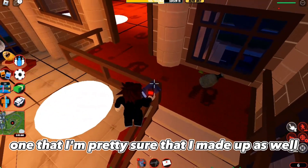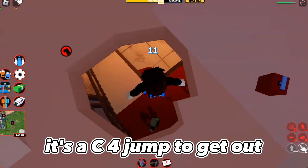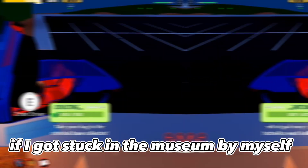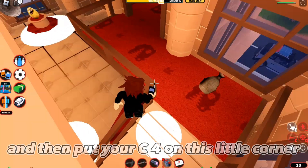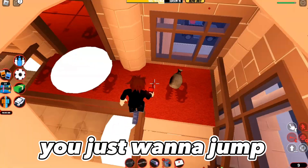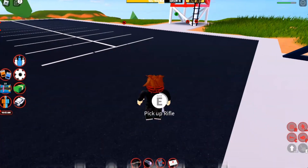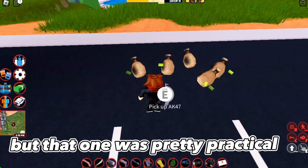Finally, one that I'm pretty sure I made up — I've never seen anyone do this. It's a C4 jump to get out. You might be saying you don't have your bag, but you can actually drop a gun and then pick it back up and it will give your bag back. You just drop your bag, put your C4 on the little corner right where the hole is, and right before you detonate it you jump so it pushes you a little bit higher. If you time it right you should clear the hole. It will kick you out afterwards, and then you drop a gun, pick it back up, and your bag is magically back. Definitely a unique way to get out.